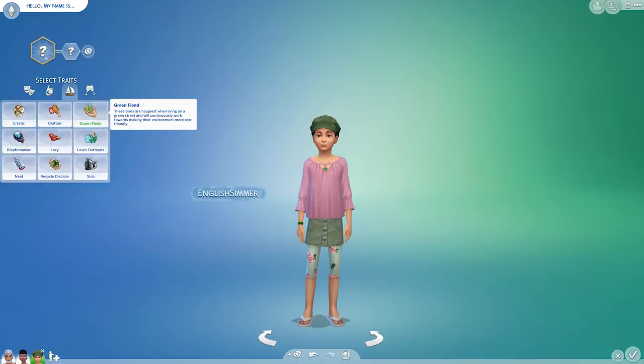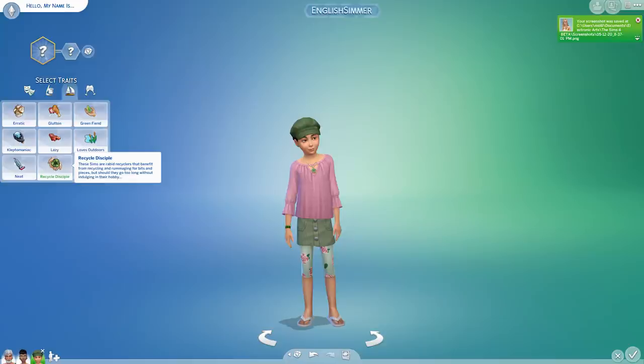A nice little note on these traits: kids actually have access to both the Green Fiend trait and Recycle Disciple. Kids can't use the actual recycling machine, but they can recycle certain things, search for recycling in dumpsters and stuff like that. So kids do have a few things they can do in this pack and they have access to those two traits, which is quite nice since usually kids don't really get access to a lot of traits in The Sims 4.